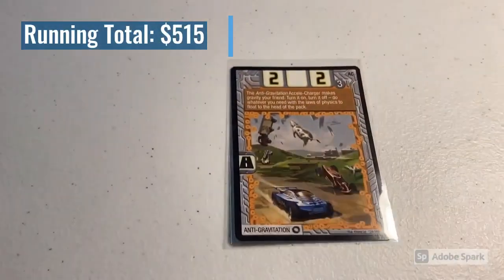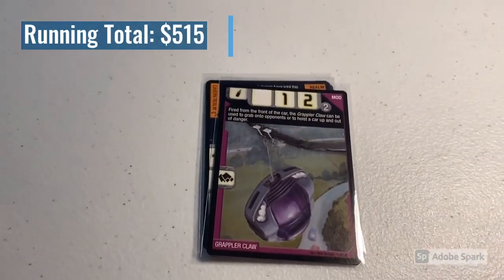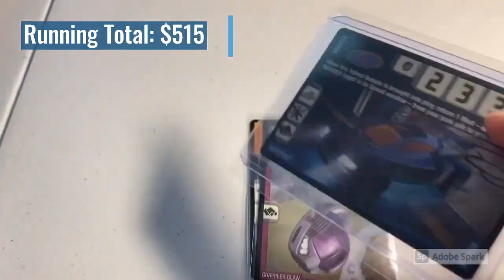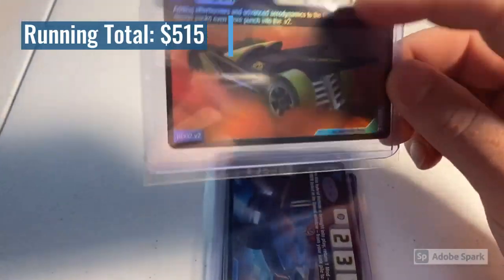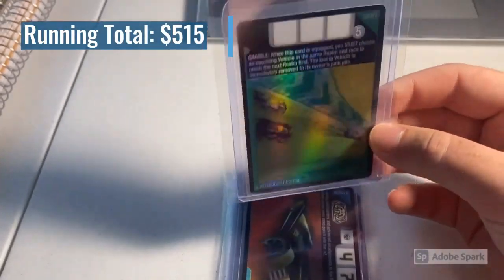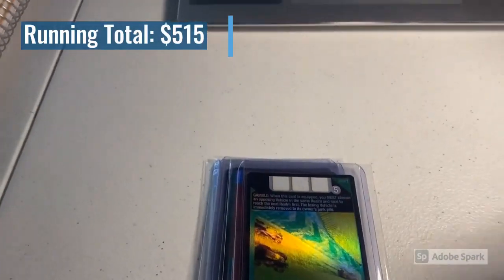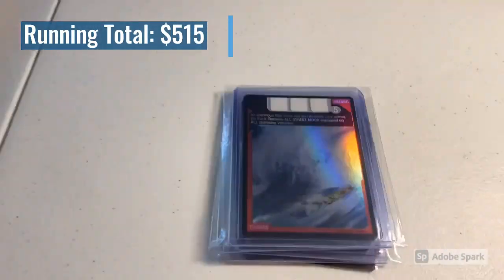Next we sold a lot of seven near-mint cement cards: Anti-Gravitation, the Cavern Realm, Grappler Claw, and four rares — Spectite, RDO 2 Version 2 (I think I only have one copy left, so don't wait), Bootlegger Reverse, and my last copy of Tsunami Foil. Total on this order was $100 even.